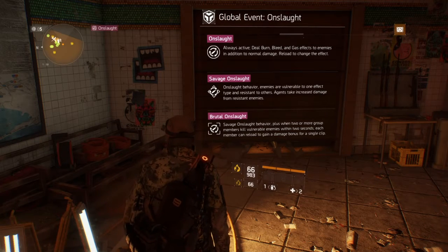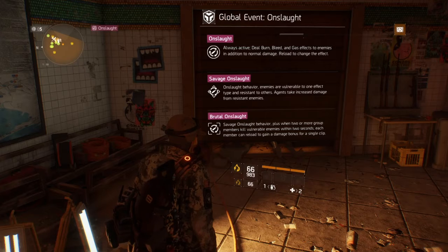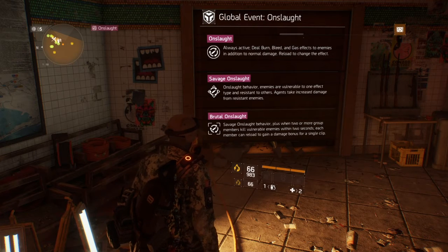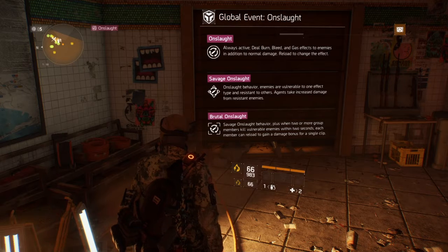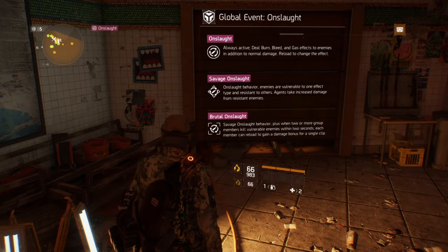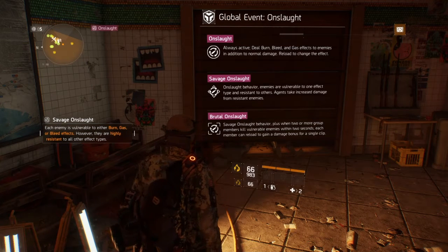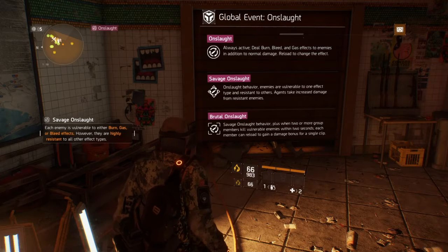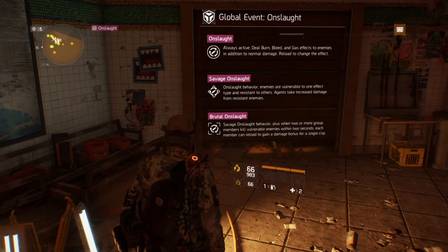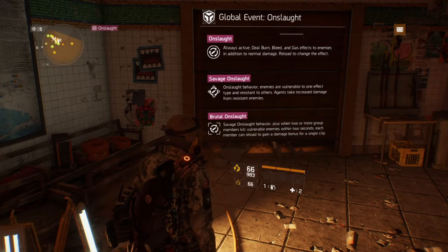You can do burn, bleed, or gas. I don't know if this is true or not, but if you mix and match the same one — say if they have gas and you have gas — I think you do more damage. If you have burn it's gonna hurt them, but if they're resistant to a certain type it's not gonna do as much damage. But if you got a striker build like I do, I don't think that's gonna be a big problem unless you're running something else. If you're really squishy, maybe run defense or have your friends help you through the missions and just sit back and shoot from behind cover.